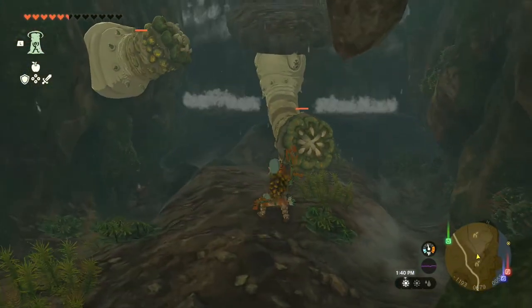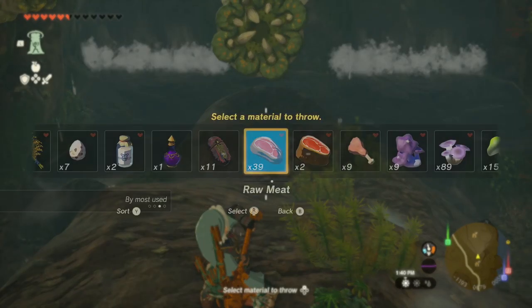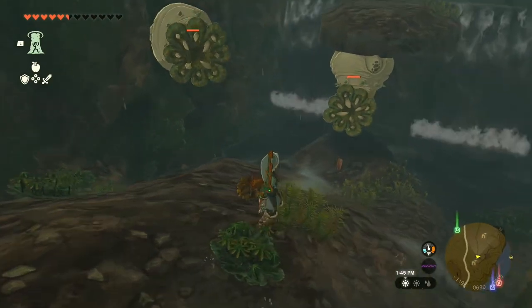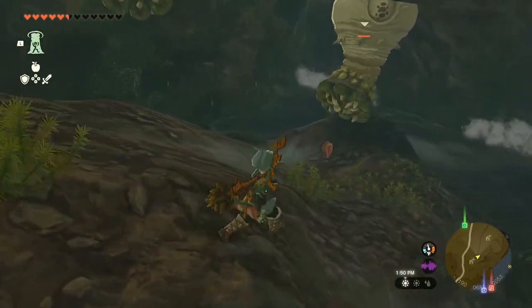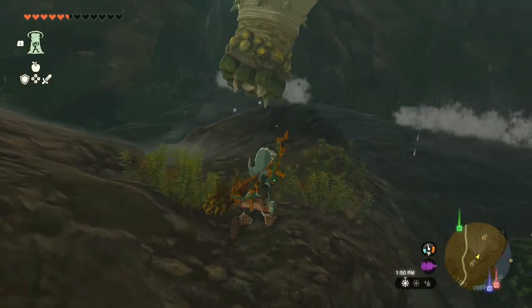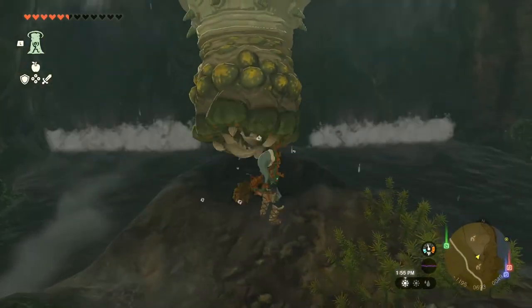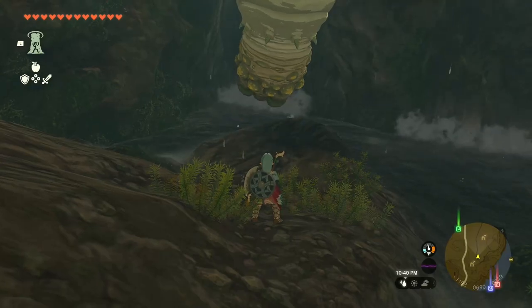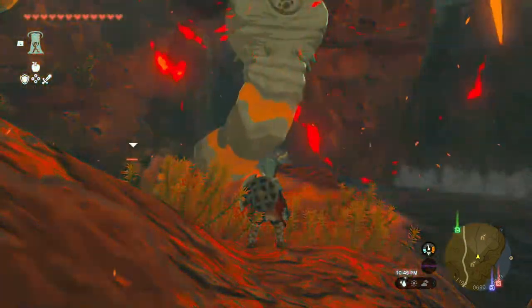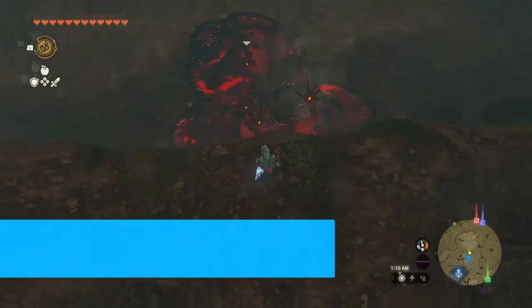Tip number eight — a niche tip for cave exploration: you'll find worm creatures called Like-Likes throughout caves in Hyrule. If you don't want to fight them, or you want their critical spot exposed quickly, throw a piece of meat at them and they'll start gobbling it up, exposing their weak spot. You can also just walk right past them. Or, once they're eating the meat, place a bomb flower next to them — they'll eat it and explode.